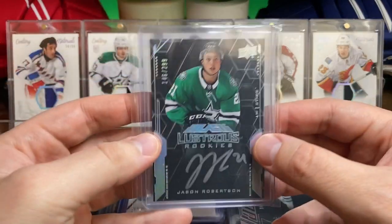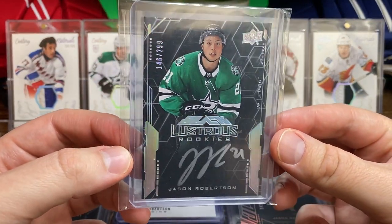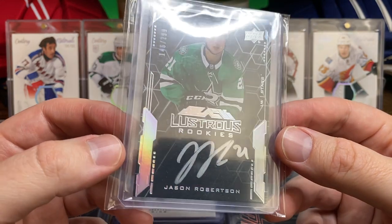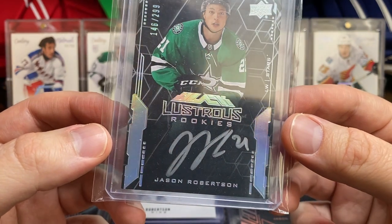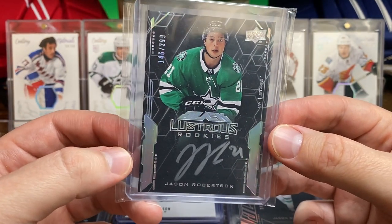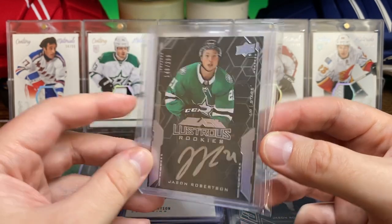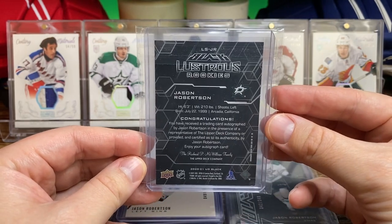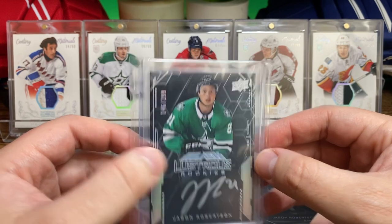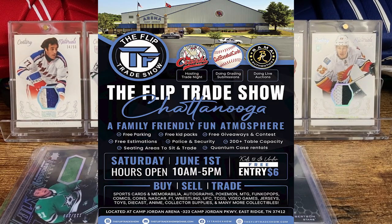The final card, which I've shown before and I just love — the UD Black Lustrous Rookie Autograph. Just that silver ink on the black background with the silver foil everywhere else — great looking card, numbered to 299. There's the back — happy to add this one to the collection.